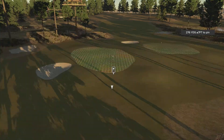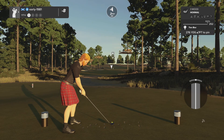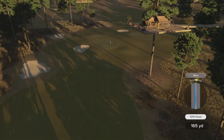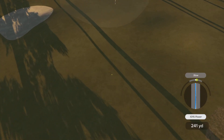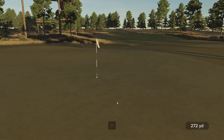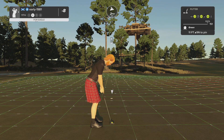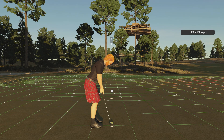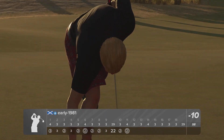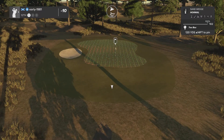Hole number eleven is a short par four — looks like we're in Ewok country. Going with three wood applying a draw to take a little distance off. A lovely strike — the ball should comfortably run up onto the dance floor. This could be ideal, setting up another eagle opportunity. What a fantastic golf shot! Rewarded with a very makeable eagle putt from 11 feet. Playing it firm — right into the heart of the cup. Ten under par, our score now starting to reflect how well we're striking the ball.